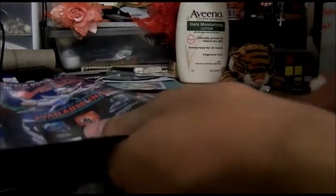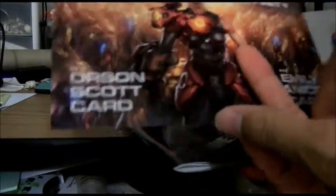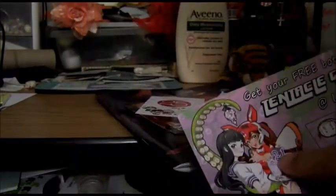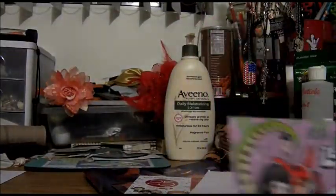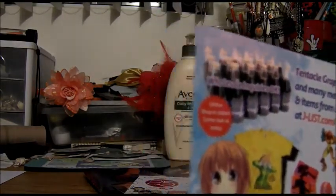There's a lot of stuff that goes in it. Free Fall Affinity — this is a PC first-person shooter that's kind of like a sandbox game. This is RightStuf.com — already got the code for this. Get your free bottle of Tentacle Grape at Lounge 21, because this is the 21st year that Anime Expo's been going. That's why — Anime Expo turns adult. And the Tentacle Grape is from JList.com, which I expected when I saw this.